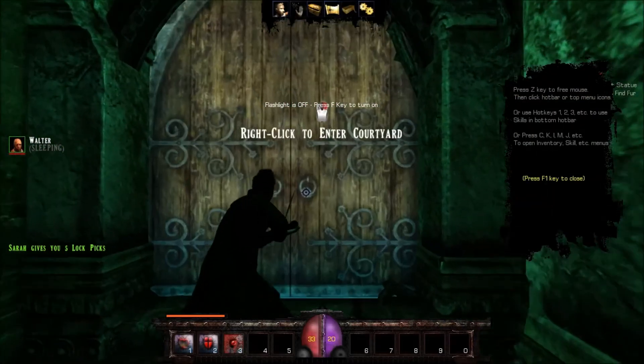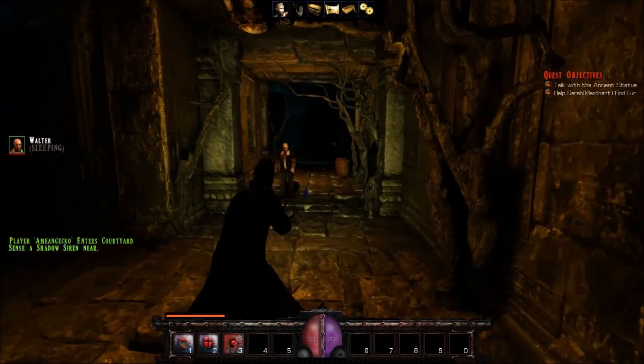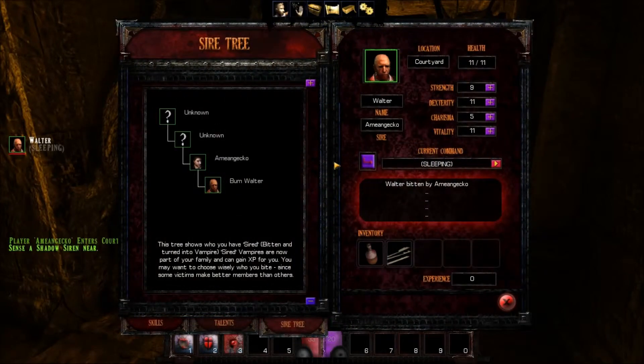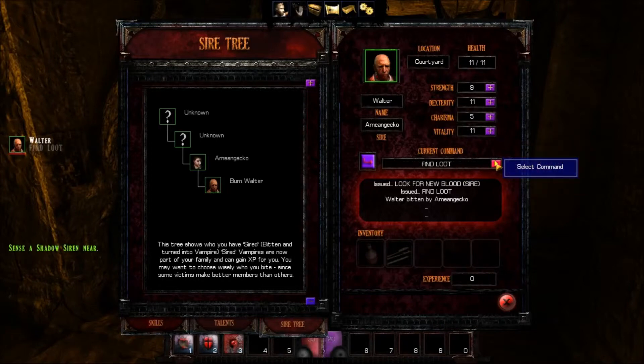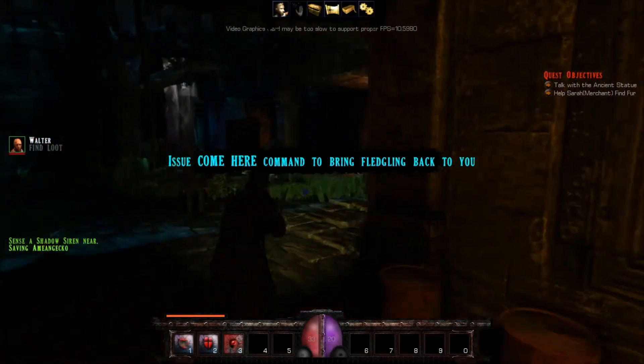Time to demonstrate the attack systems. Walter's awake! He asks in a very creepy voice, 'How may I serve you, sire?' I assign him to find loot. The feeding command says 'look for new blood,' but bums are very slow and probably not really stealthy enough to sire new victims - Walter agrees that would probably get him killed. Find loot it is, because loot is awesome.